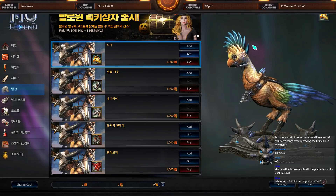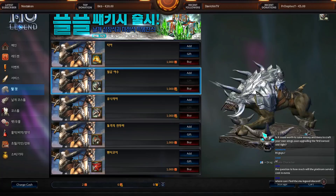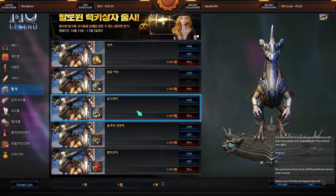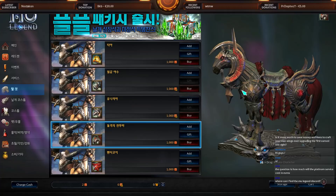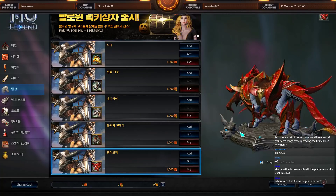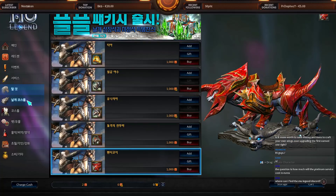All mounts give 100% movement speed increase. I think we'll get one with the founder pack — in my opinion that's the best-looking one here. This other one looks like something from Lord of the Rings or Star Wars, and I personally hate this last one, it looks pretty bad.